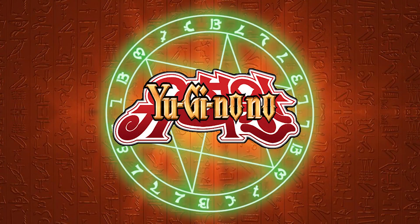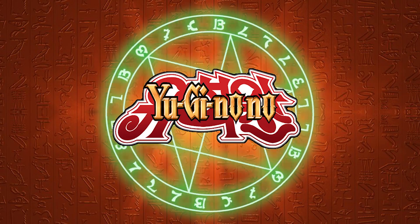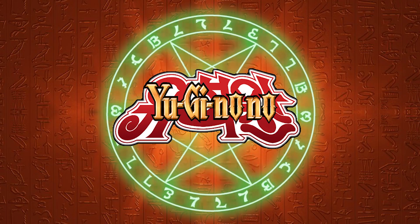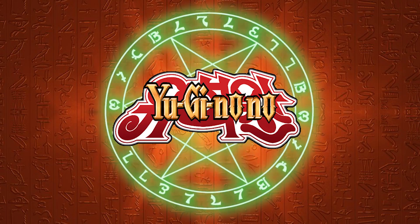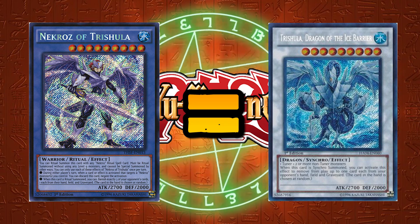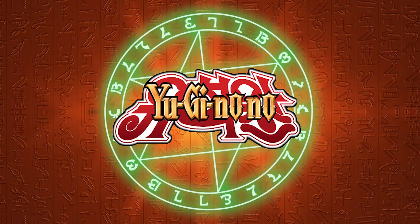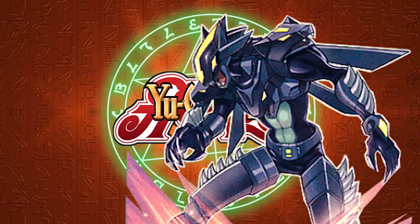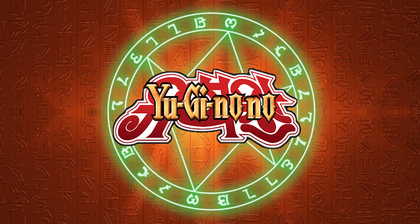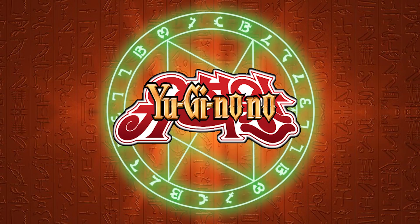That was a lot to go over, and I wasn't able to cover every single available deck, but I hope this video gives you plenty of insight into the format. This format was actually extremely fun, despite all of the floodgates available at the time. Necroz are one of my favorite decks of all time, not only to play but because of the lore behind them — they are literally wearing the skins of dead synchro monsters. Necroz of Unicorn is Fabled Unicore, Necroz of Trishula is Trishula Dragon of the Ice Barrier, Necroz of Brionac is Brionac Dragon of the Ice Barrier, and Clausolas is Clausolas. Playing in this format, after I sold my Necroz I switched over to Heroes, which was also really fun, and playing Heroes at the time was not a bad meta call at all, because most decks needed their graveyard — Burning Abyss and Shadals being the main examples. I really hope that I was able to explain everything adequately, and as always, be sure to hit that like button and subscribe.